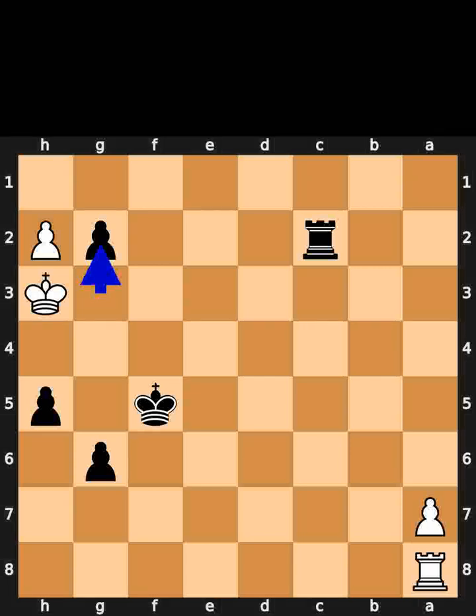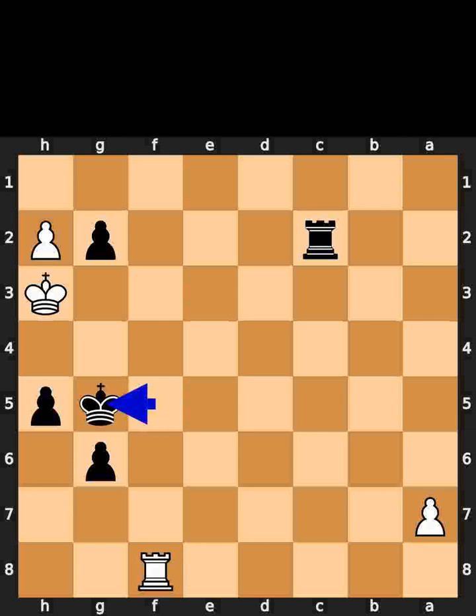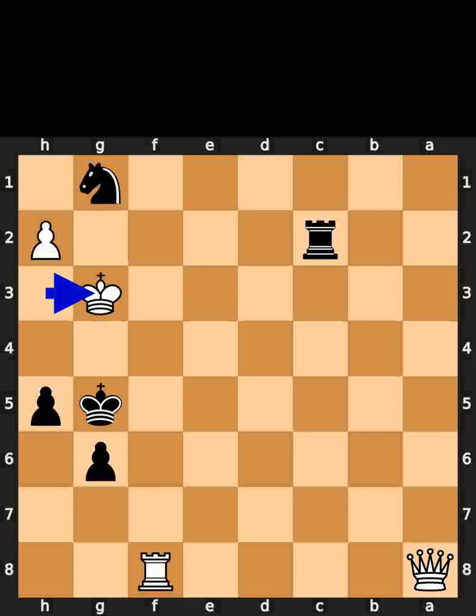Black plays pawn to g2. White plays rook to f8, check. Black plays king to g5. White promotes to a queen. Black promotes to a knight with check. Black plays king to g3. Black plays pawn to h4, checkmate.